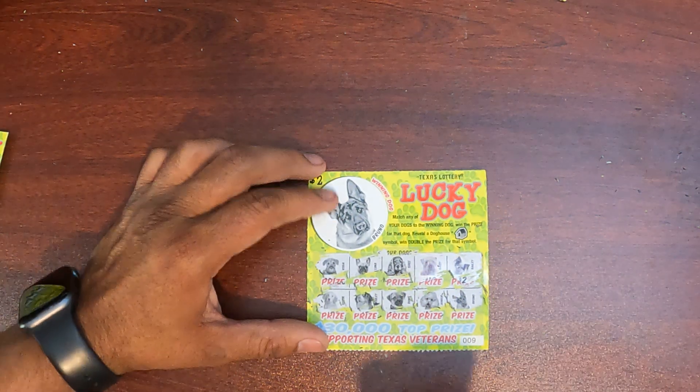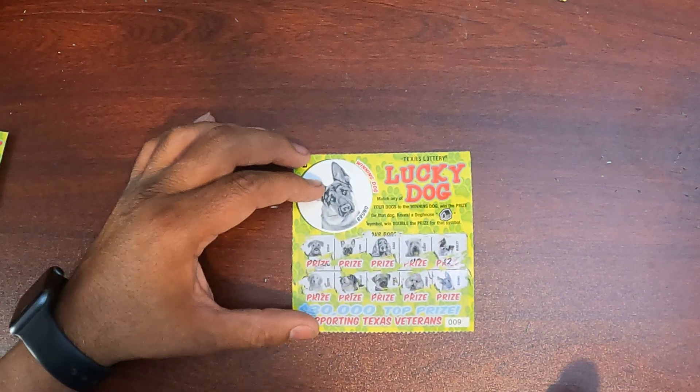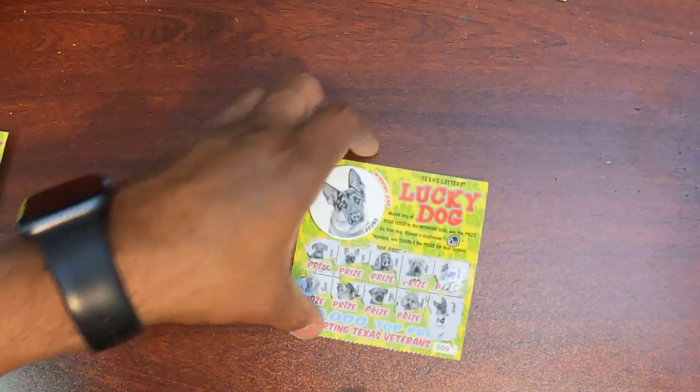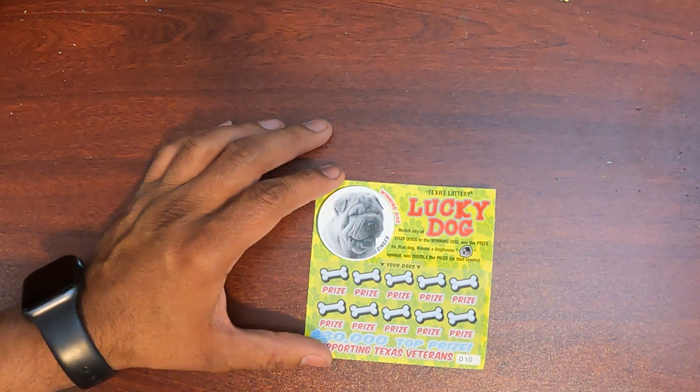Is that Bruno? Yep, we got Bruno on the last one. Let's see what's under Bruno — oh, four bucks, nice! And ticket number 10, we're going to find Ginger.